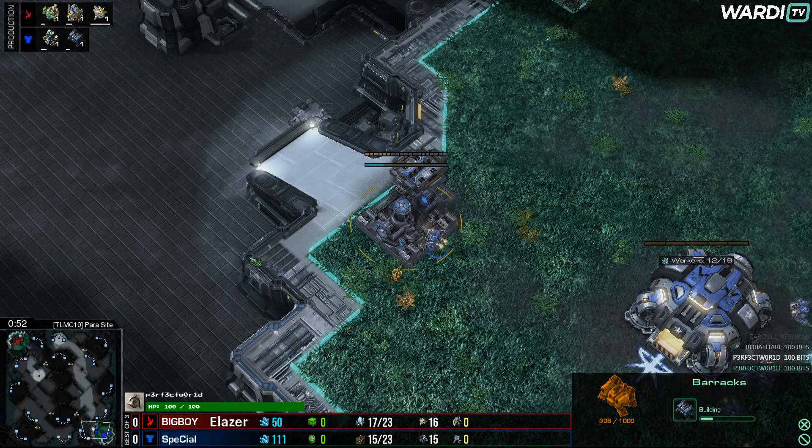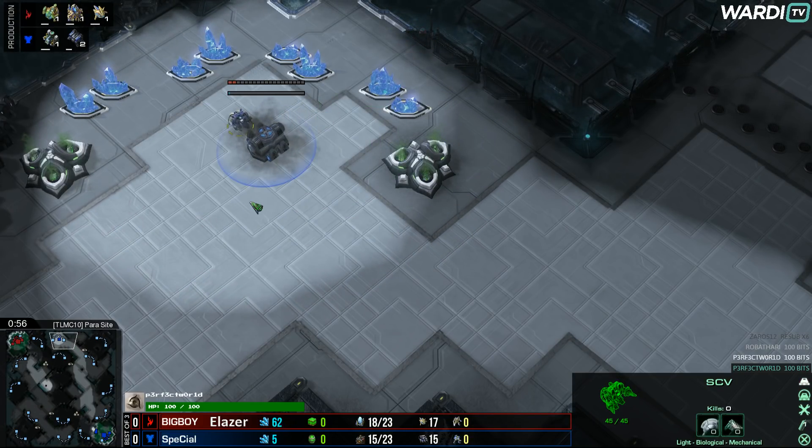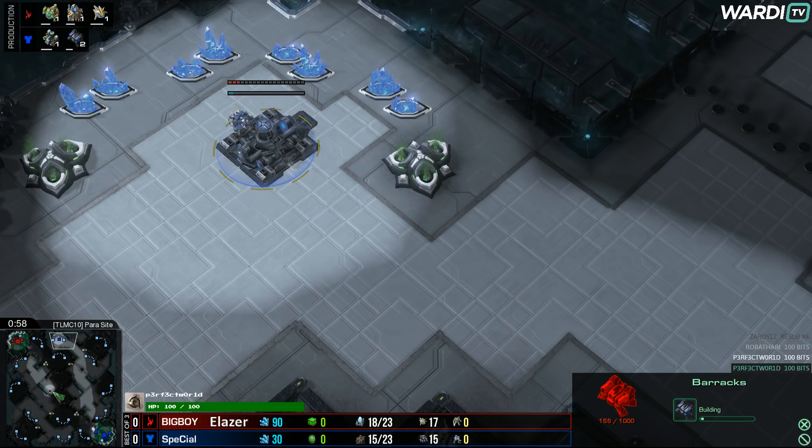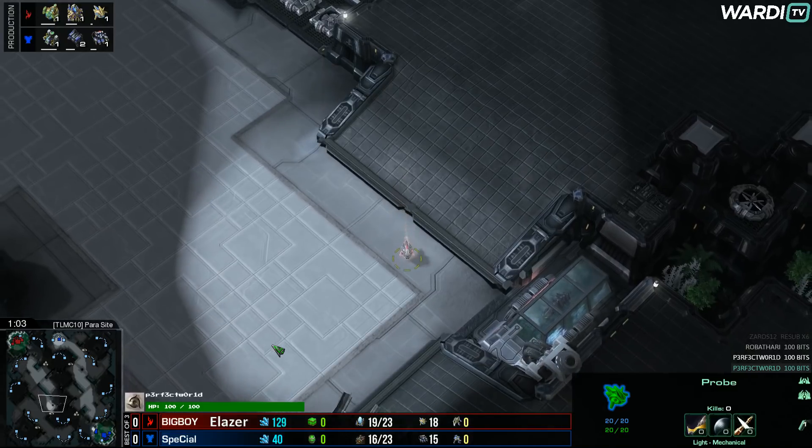Actually no, he is going to throw the barracks back at home, so maybe he just wants the SCV on the map so it doesn't get scouted later, or maybe he throws down a second Rax over here. Interesting opening from Special here in game number one.